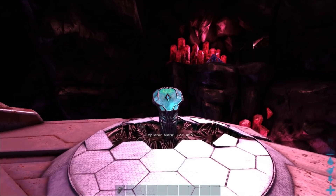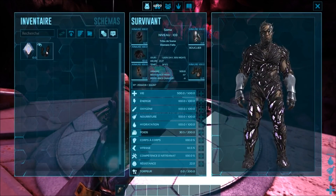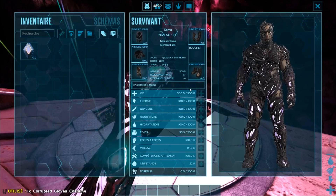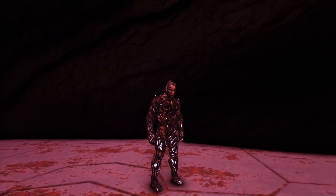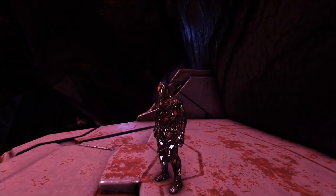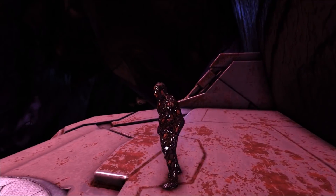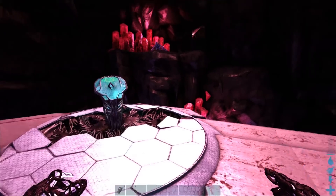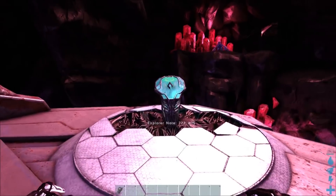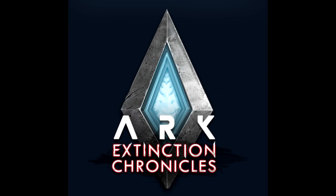J'avais complètement oublié de vous montrer le dernier skin sur la paire de gants. Voilà, on est au complet : on est entièrement habillé avec la corruption d'Extinction — enfin, c'est ce qu'on suppose être ce rendu-là. Voilà ce que ça donne au niveau du perso et des animations.